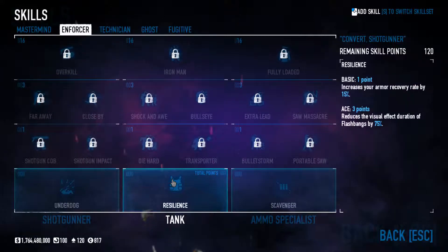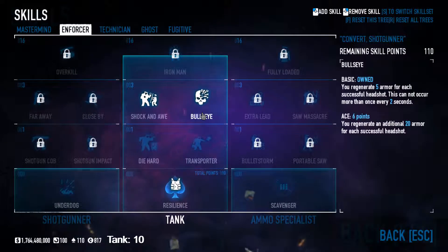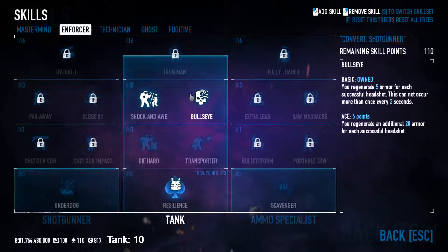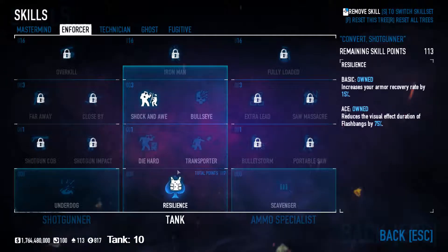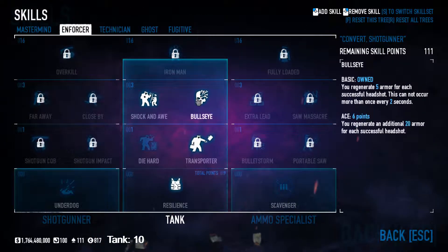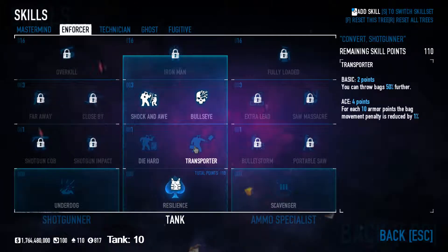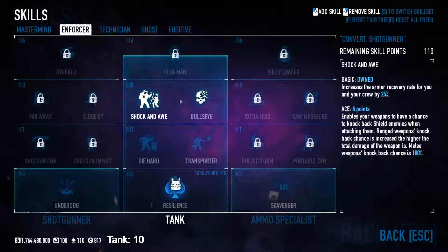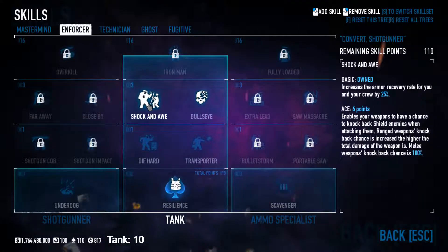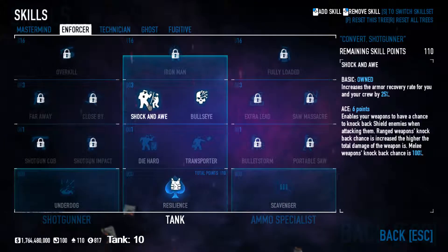Next we've got the basic tank stuff. These are the basic skill points I would say you have to have on every single build — they're really, really strong. Some people like to get Transporter, which is pretty good, but I much prefer Resilience Ace just because flashbangs can be a nuisance and you don't always need bag throwing. It's just more consistent. Only one person on the crew needs it, but normally when I play in four-stacks, everybody just has it because it's so strong.